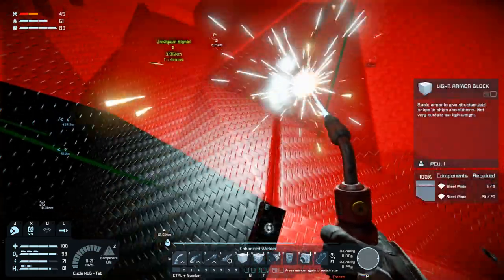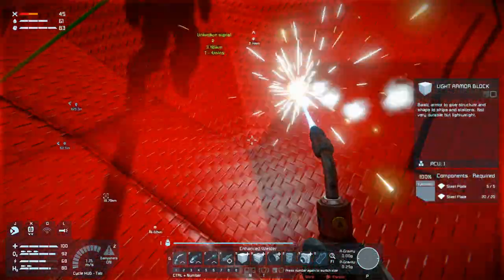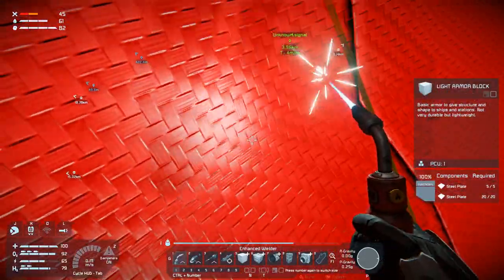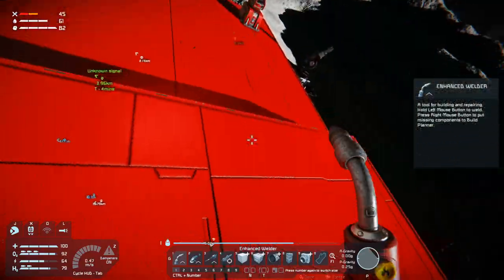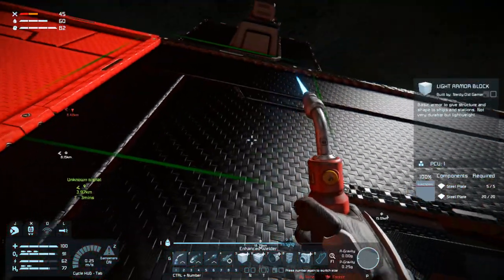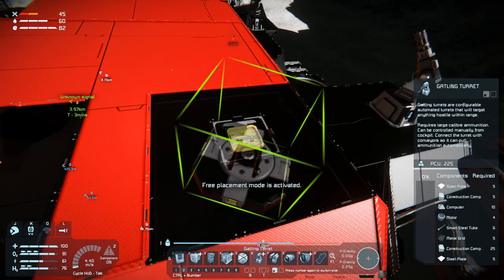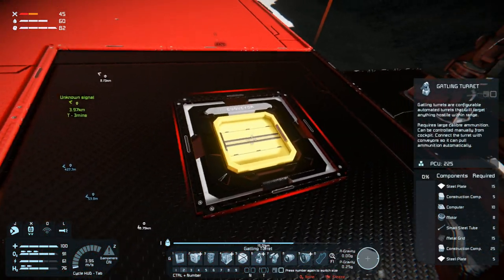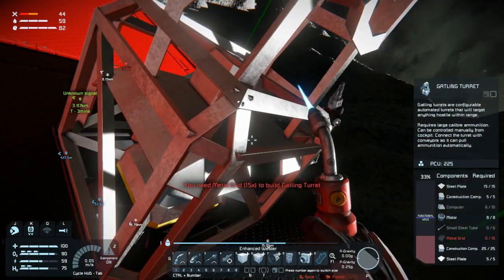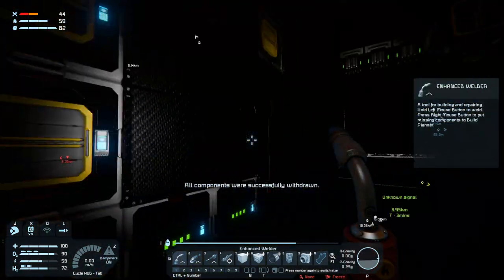Look at this hole they made. Bastards. Well, looks more or less okay now. Yeah, we do need to put a turret on here - just get that welded up immediately so that we can defend ourselves.